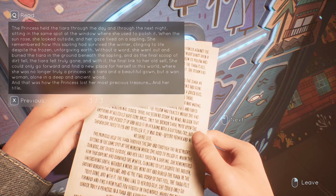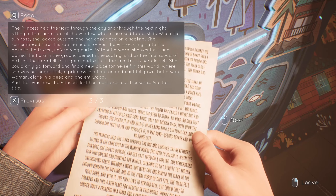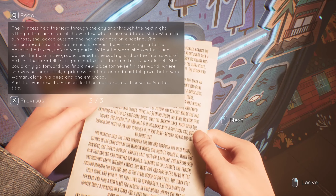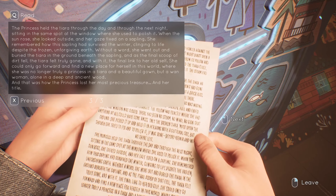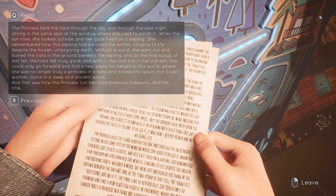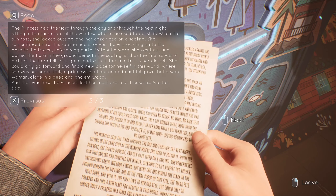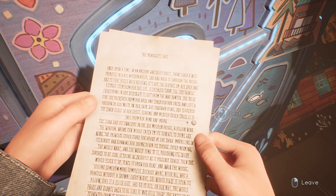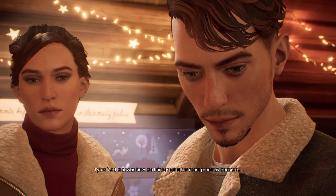Though she tried to fix and polish it, it was gone beyond repair — no shine left. The princess held the tiara through the day and through the next night, sitting at the window where she used to polish it. When the sun rose she looked outside and her gaze fixed on a sapling — she remembered how it had survived the winter, clinging to life despite the frozen unforgiving earth. Without a word she went out and buried the tiara in the ground beneath the sapling. As the final scoop of dirt fell, the tiara felt truly gone — and with it, the final link to her old self. She could only go forward and find a new place for herself in this world. She was no longer truly a princess in a tiara in a beautiful gown, but a wan woman, alone in a deep ancient wood. And that was how the princess lost her most precious treasure and her title.